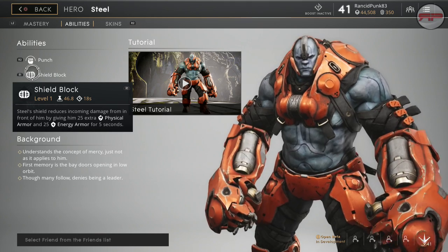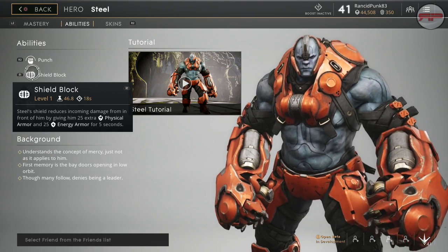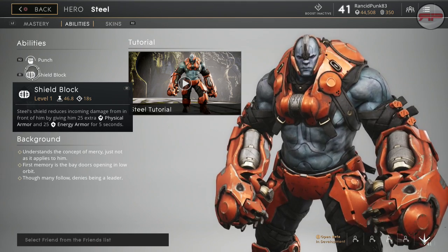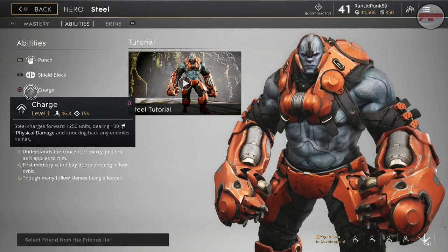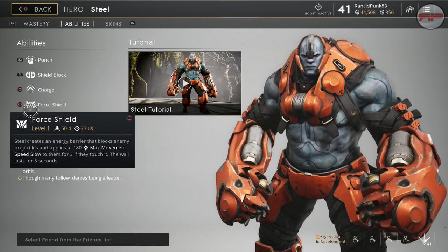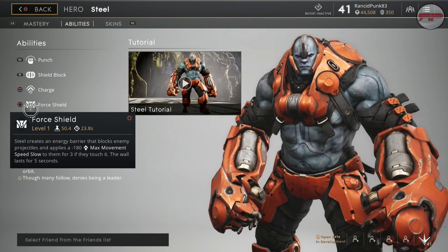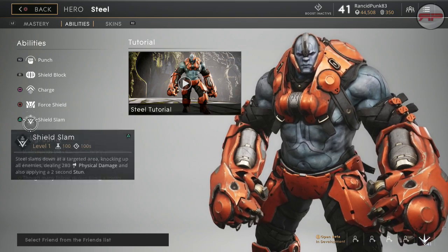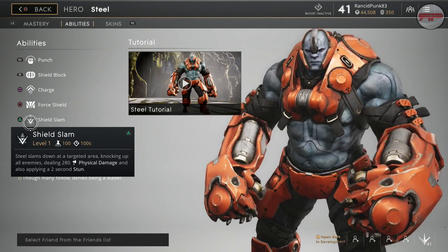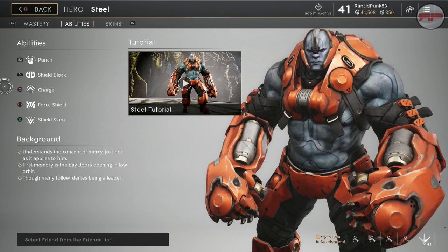Let me just make that bigger so I can read everything properly. You have your shield block which gives you extra physical and energy armor for five seconds, which gets stronger as you level it up. You have your charge forward over 1250 units dealing 100 damage, which also gets better. Then you have your force shield which gives the enemy that passes through it a minus 80 max movement speed. And then your lovely shield slam, which is pretty decent as an ultimate — it does a lot of damage, stuns for a little bit, gets stronger and stronger as it goes along.